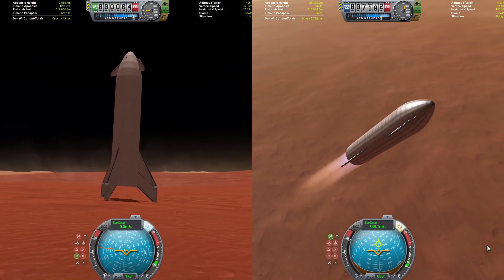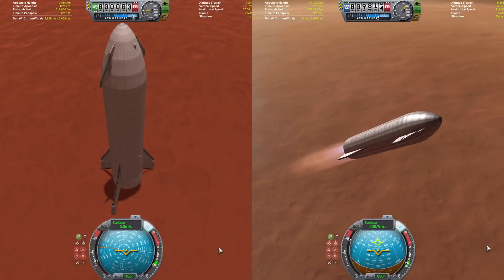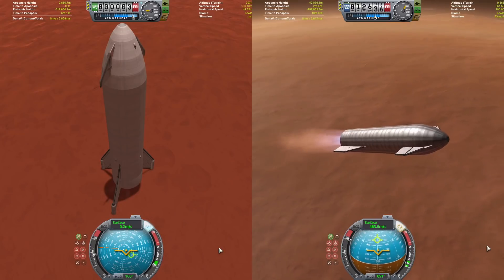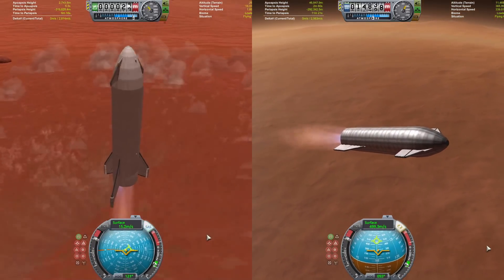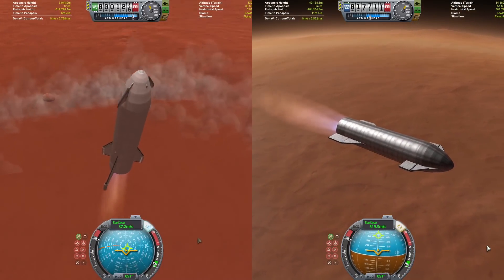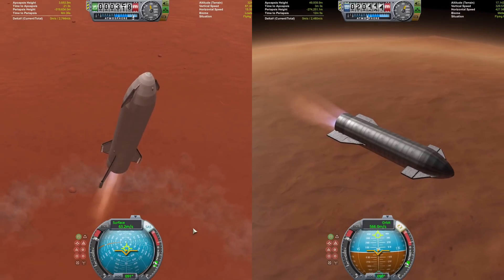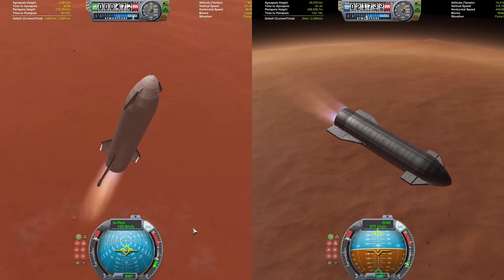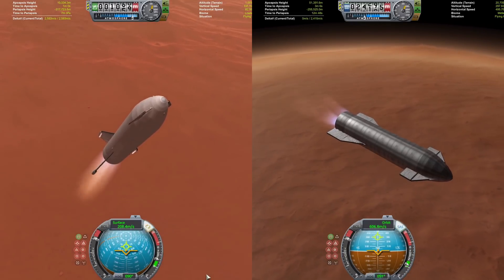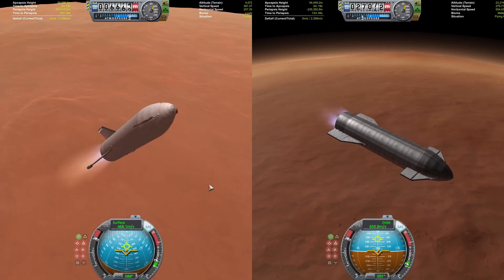Starship is taking a bit of a lead as it has had the lead for most of the video. We're throttling up BFR, lighting two engines initially and then switching to all seven. BFR has a lot of sea-level engines which gives it a lot of thrust here, so it has a chance to make up some ground on Starship as Starship is burning its three vacuum engines and approaching orbital velocity.